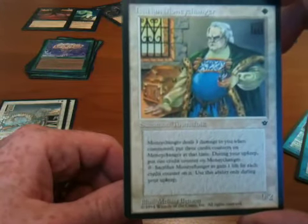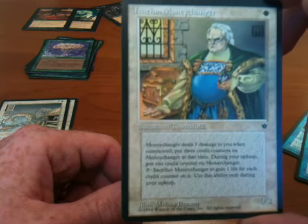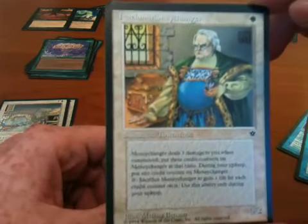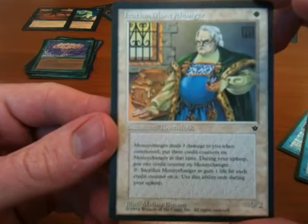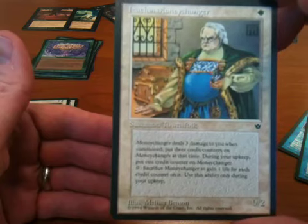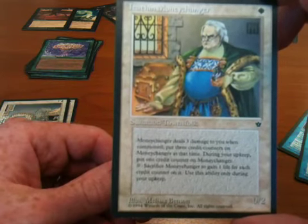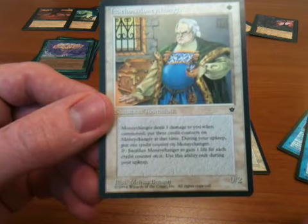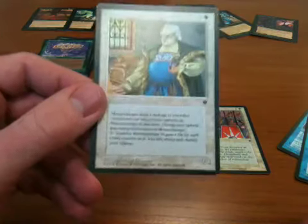My Icatian Money Changer is a very useful card. You pay three life into it, and then you add a counter to it each turn, and you can sacrifice it only during your upkeep to gain as many life as there are counters on the card. If you plan it properly, it can obviously be very useful.